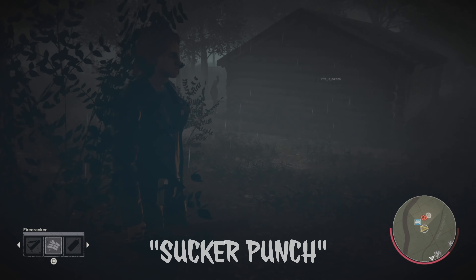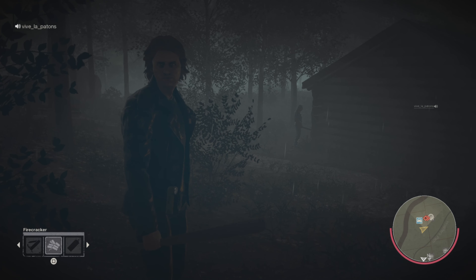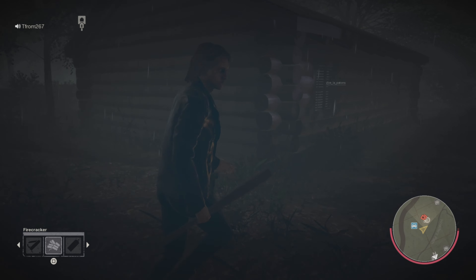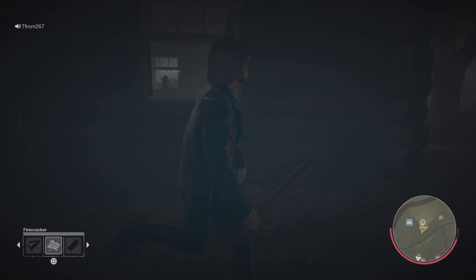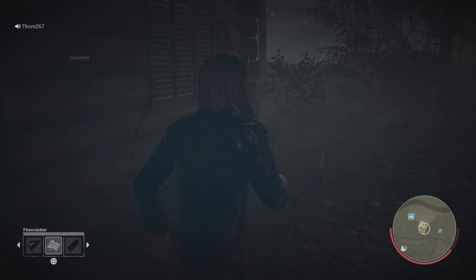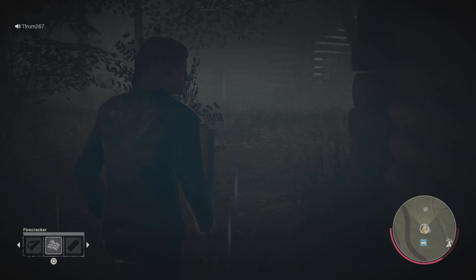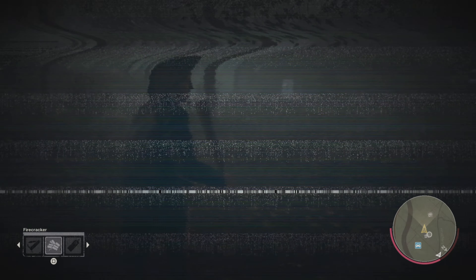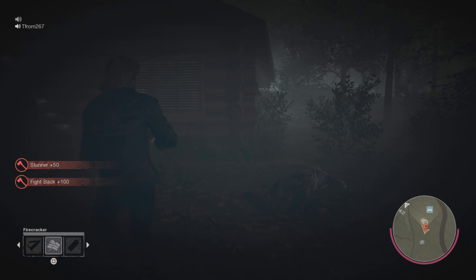My second perk for Adam is Sucker Punch. Sucker Punch basically means when you hit Jason it will stun him for a longer amount of time than normal. The only downside is it takes a little bit off your sprinting speed. It's ideal so you can hit Jason and then escape or let your stamina charge up.